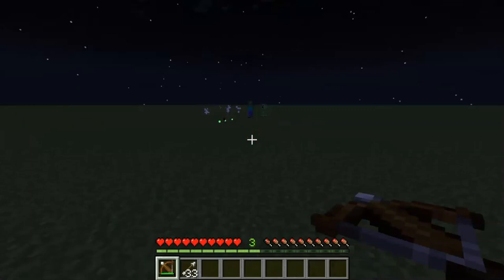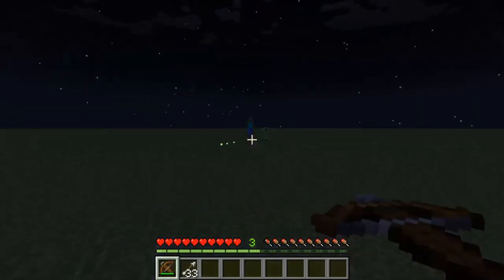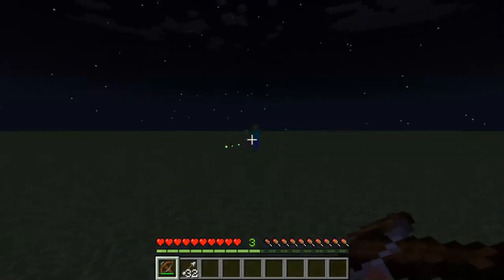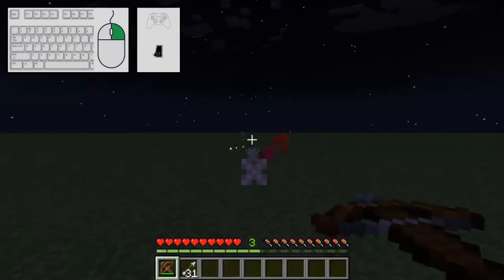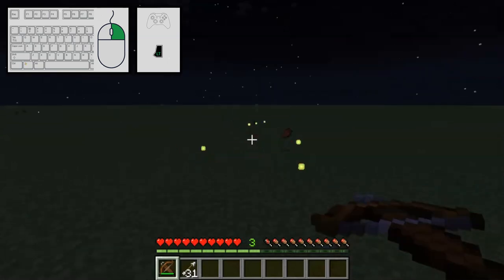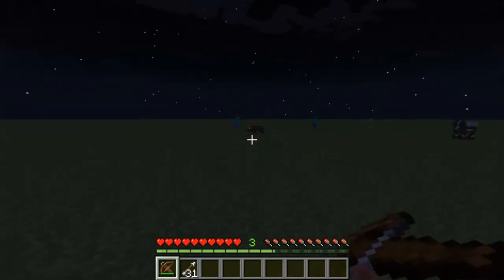Crossbows, on the other hand, can only be shot when fully charged, but their advantage is that once a shot is charged, releasing the Use button will load a shot, which can be carried around until it's needed. When the time comes to shoot it, tap the Use button again to fire.